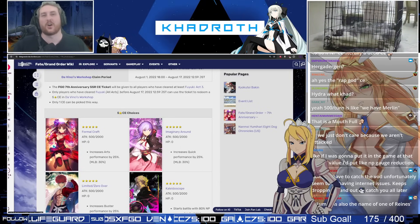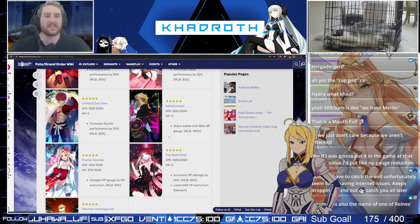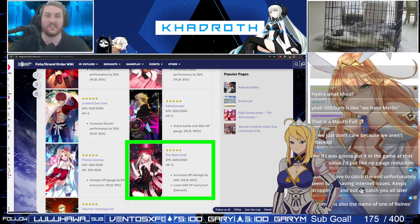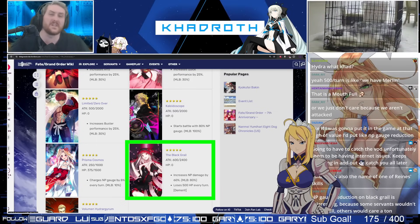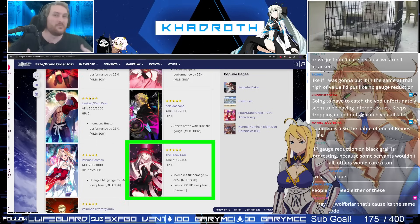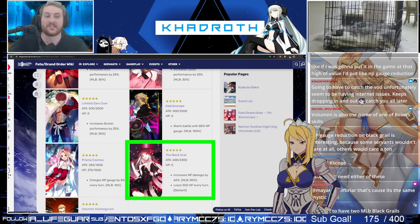Now let's consider what should be our first choice, the main picks on this ticket. Pretty much the first one everyone really should consider is going to be Black Grail. It is still, to date, the strongest damage-enhancing craft essence. It also has synergy with Oberon, as Oberon can double up any source of NP damage buff, including Black Grail. So you get a lot of extra firepower from this craft essence, and it is, bar none, the unchallenged damage king of FGO — that is my first recommendation.